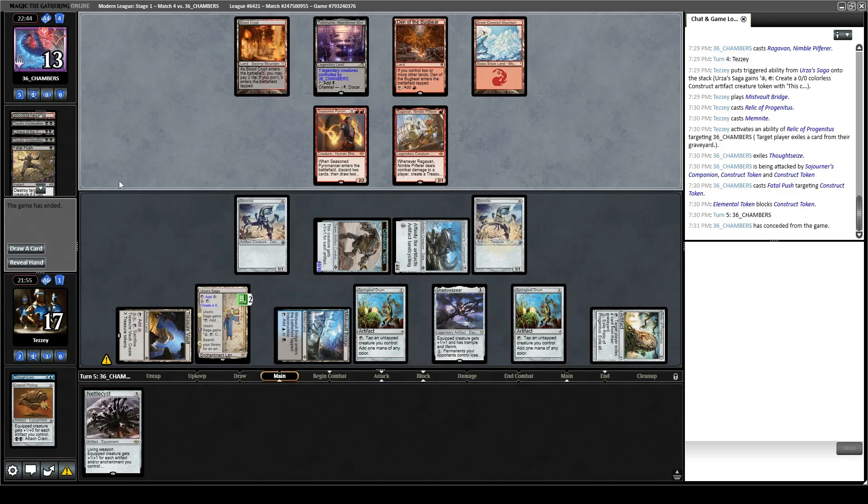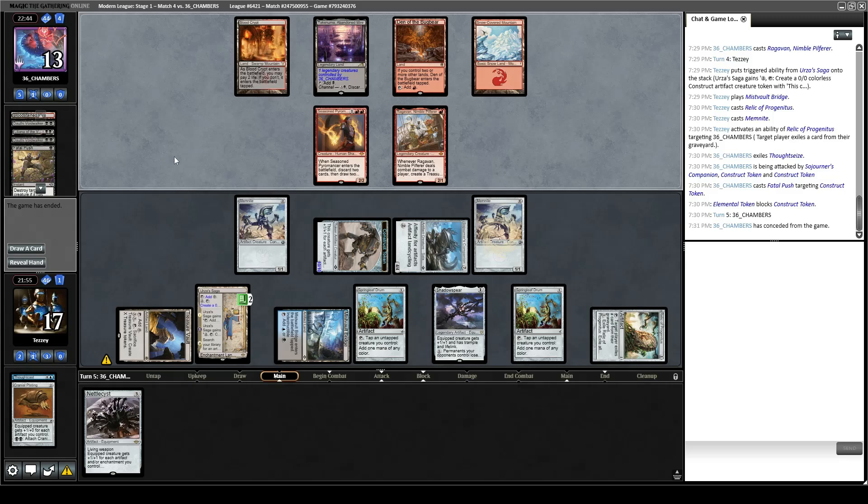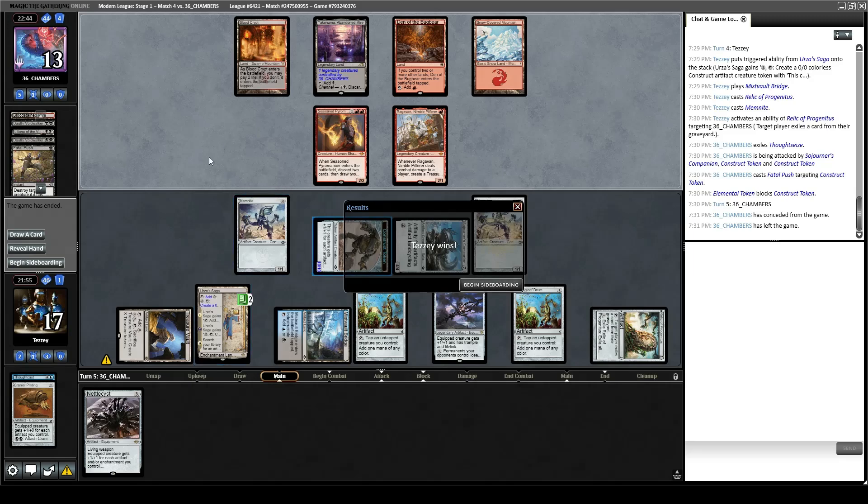That's exactly the type of matchup we wanted to see with the hand we kept. Game 1, it is really hard for midrange decks to deal with Urza's Saga — it pretty much just wins the game by itself. Game 2 gets a bit more complicated because they're probably going to have some combination of Blood Moon or Alpine Moon.